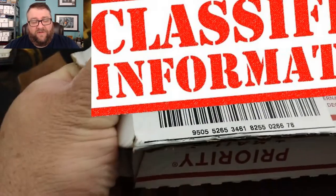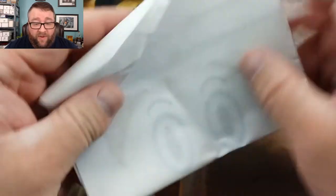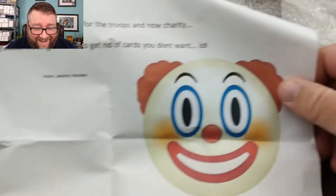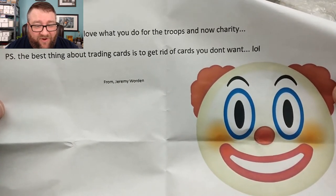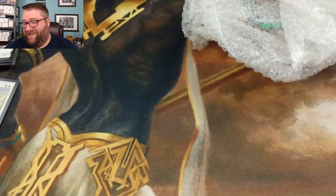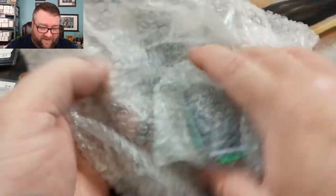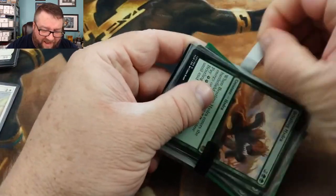I have no idea what's in here. Good work on the bubble wrap because they tried their damnedest to destroy this thing. His note reads: 'Love what you do for the troops now charity. P.S. The best thing about trading cards is getting rid of cards you don't want.' Well, thank you very much, greatly appreciate it. He's got the little labels that come in the holiday packs keeping it together. I see a Bristling Hydra — ooh, I see another Bristling Hydra.